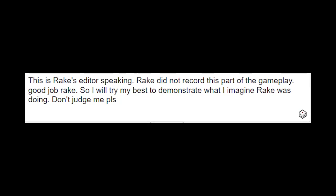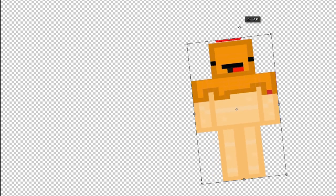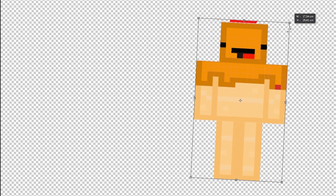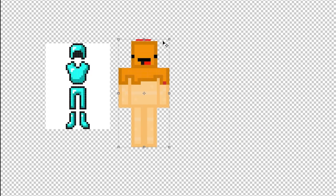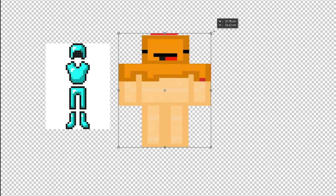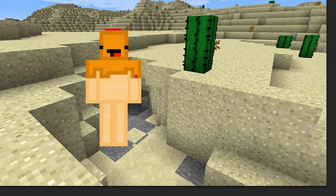This is Rake's editor speaking — Rake did not record this part of the gameplay. I will try my best to demonstrate what I imagine Rake was doing. Before we go and start mining sand, I want to use up all of these diamonds — I have no armor right now because I took it off to craft diamond armor. Leave your guesses in the comments: how many diamonds will we get with a Fortune III pickaxe and 17 diamond ore? We are full diamond now — that is pretty insane. Episode 4 and we're fully armored up.